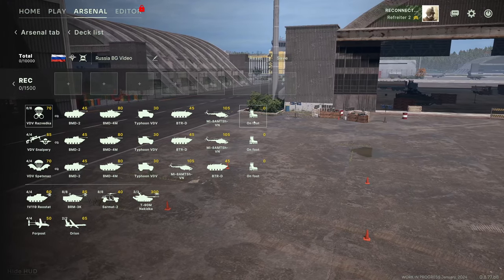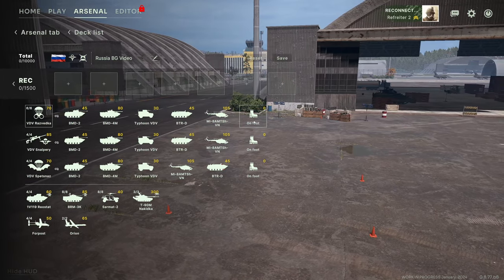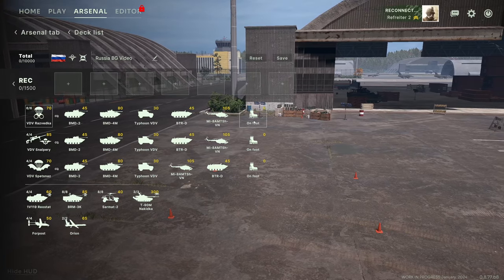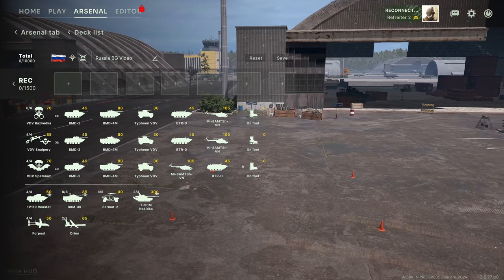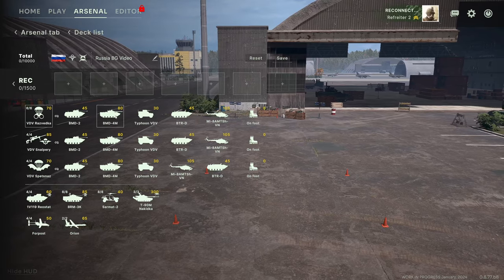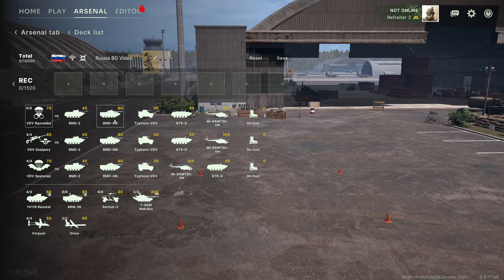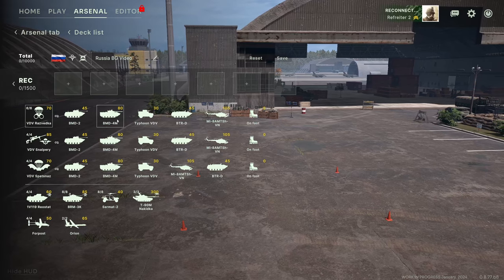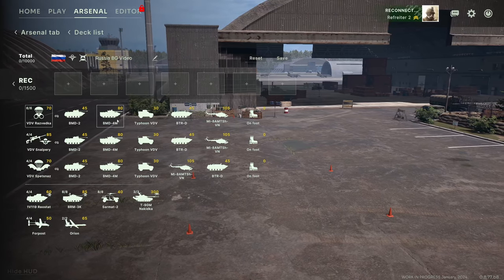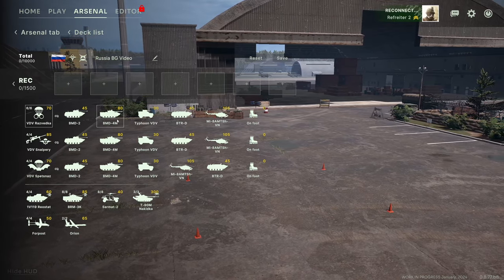If you bring infantry in on foot, it can come into the map on foot, but bear in mind it will take forever to get to the front line - you really want to bring it in a vehicle. However, you can bring them in on foot and then choose any vehicle that is big enough for them from your accessible vehicles, the vehicles you have chosen in your deck. So maybe I bring in the Razvedka with a BMD-4M, but when actually playing, I bring the VDV Snipery in the BMD-4M. I can bring any infantry in any vehicle capable of holding that squad size - I can even put two infantry squads in one vehicle.